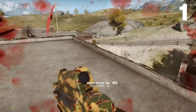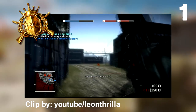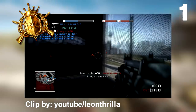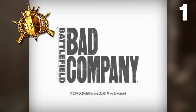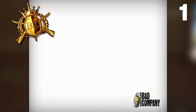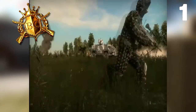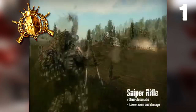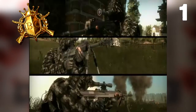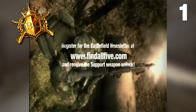At number 1, the hardest, most difficult, impossible-to-unlock gun in Battlefield history is the F2000 from Battlefield Bad Company 1. This is without a doubt the rarest gun in Battlefield's history — only a fraction of Bad Company 1's player base has the F2000. The F2000 was part of the Find All Five program, launched before and during Bad Company's release to unlock exclusive weapons: the F2000, the M60, the Uzi, the QBU-88, and the USAS-12. To unlock the QBU-88, all you needed to do was pre-order the game.